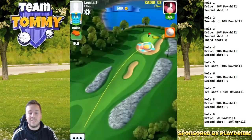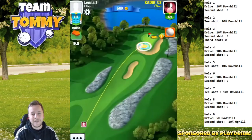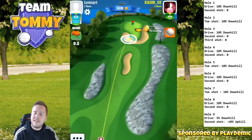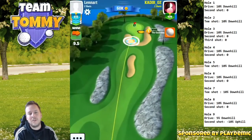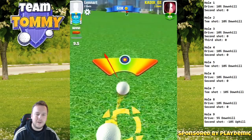Elevation for the second and third shot, as you can see on the sheet on the right hand side, is zero. So we're not going to add or subtract anything for those shots — we're just going to play it as it is. It's still going to be tough enough managing the eagle, or at least managing the birdie.